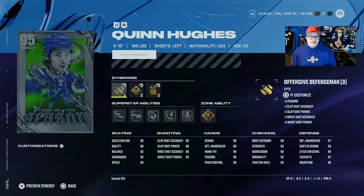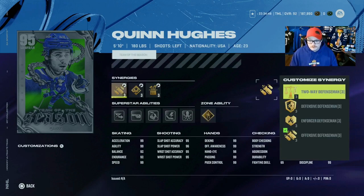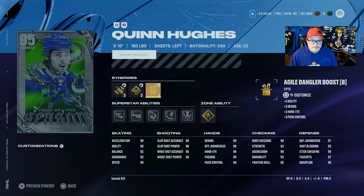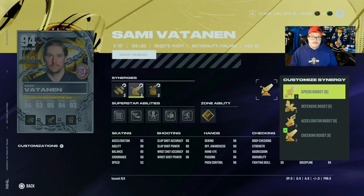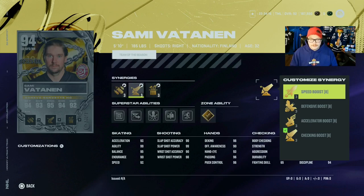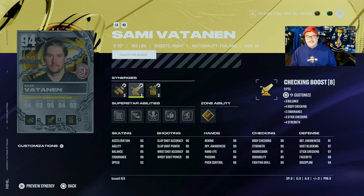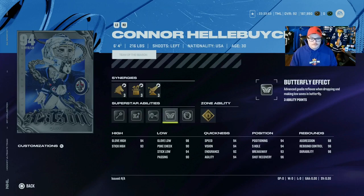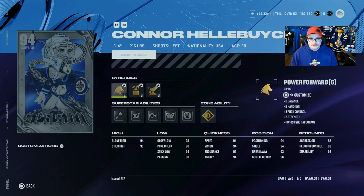Quinn Hughes has Elite Edges, Tape-to-Tape, Shrug it Off, Thunderclap, Quick Pick, and Born Leader. On a defenseman that's great — blocking shots with Born Leader is useful. Vatnan has the same synergy list with boosts in a slightly different order, and his abilities are Shutdown, Elite Edges, Quick Pick, Send It, One-T, and Heat Seeker — all fantastic. Then Connor Hellebuck: Light Work, Extra Padding, Post to Post, Butterfly Effect, No Timer, and Show Stopper — an awesome goalie card that is going to be a real problem.